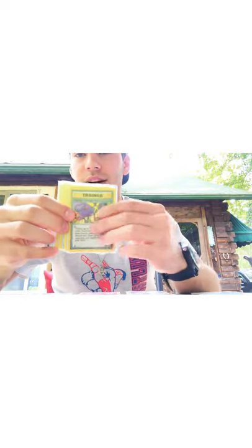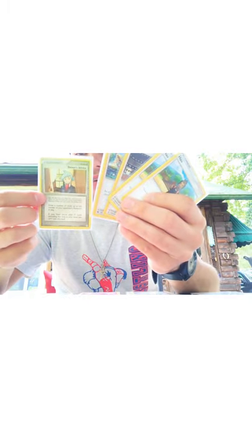For Item Cards, we've got a Team Rocket's Nightly Garbage Run, a Big Malasada, an Energy Switch, 1 Potion that heals 30, and 2 Great Balls. For Supporters, we've got 2 Hows, 1 Cynthia, 1 Fisherman, and 1 Stephen's Advice.